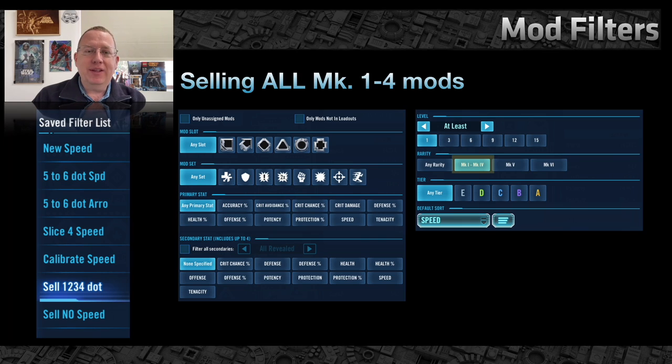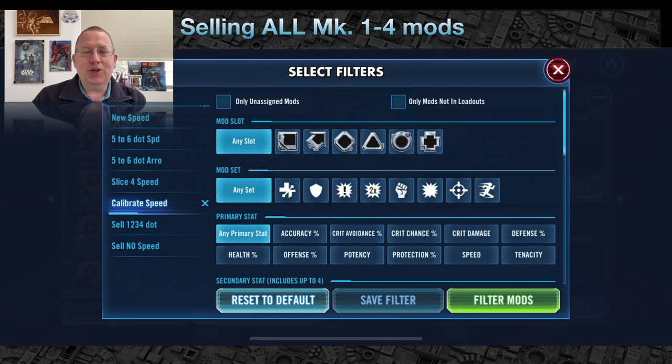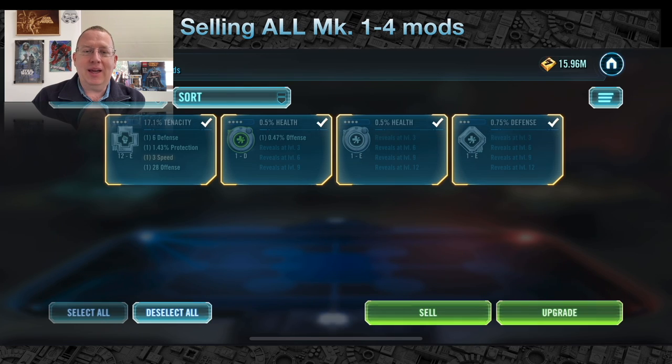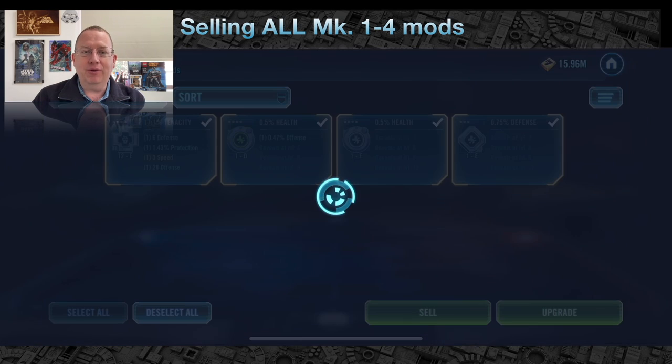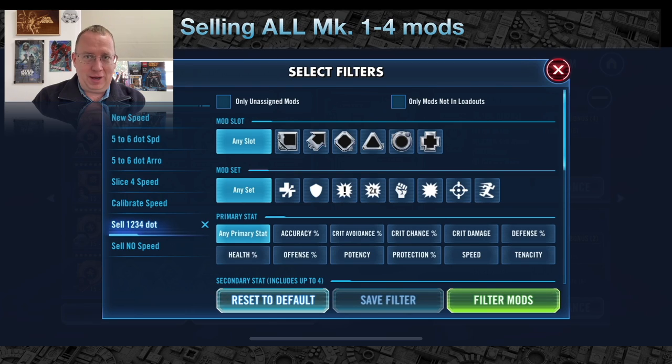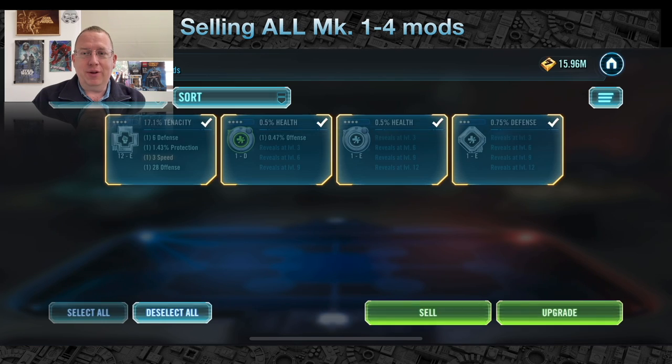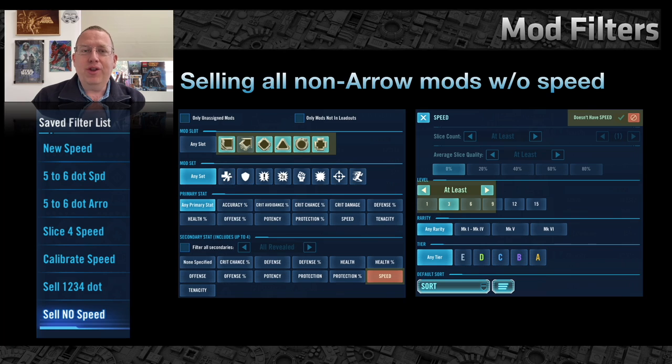Next up: time to clear out the garbage. This is my favorite filter — very easy. Just click on Mark 1 through 4 and press go. This shows you every mod that has a one, two, three, or four dot value. Select all in Manage, then just sell those. They're worthless. Do not use a Mark 1, 2, 3, or 4 mod — they should not even be in the game.